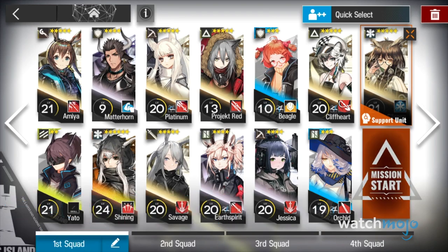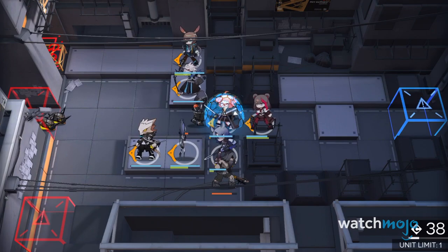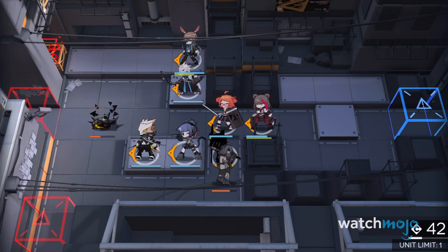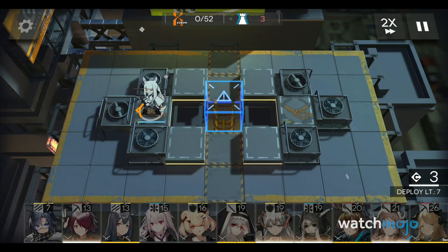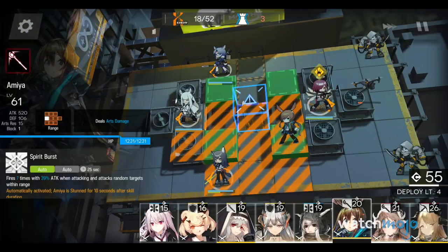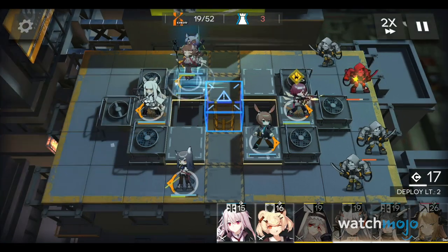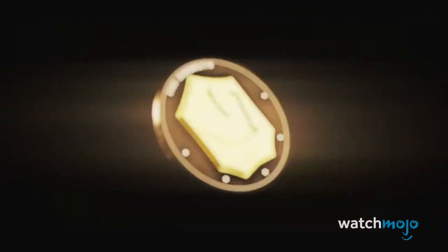Number 6: Diversify Your Squad. This is perhaps the most crucial step to take before going on a mission. While it may sound like a good idea to load up on casters or defenders, your plan will only backfire. Each unit class has its fair share of strengths and weaknesses. Snipers, for example, prioritise airborne enemies over ground troopers. Vanguards have low deployment costs, making them great to play at the start of a mission. Casters may have a slow attack rate, but are strong against armoured enemies. It is best to keep your squad varied and have at least one unit for each class.